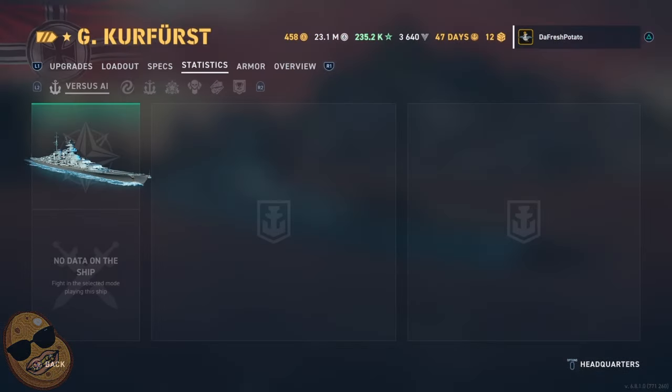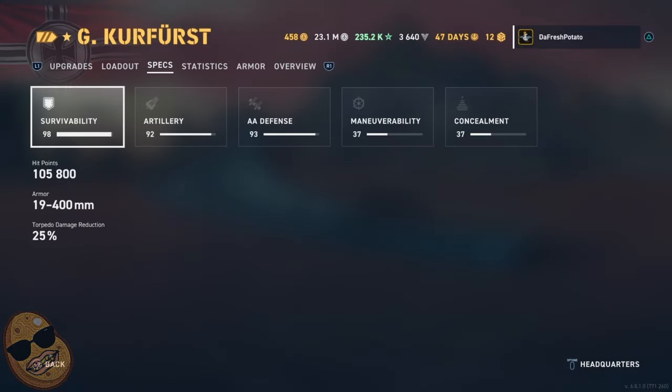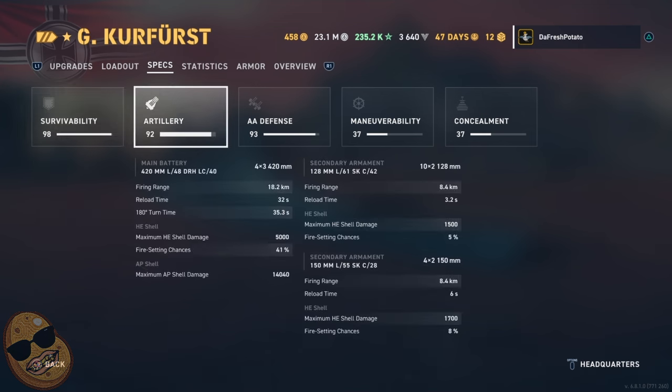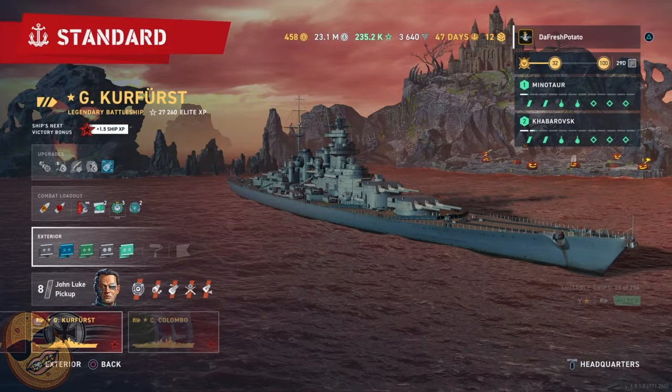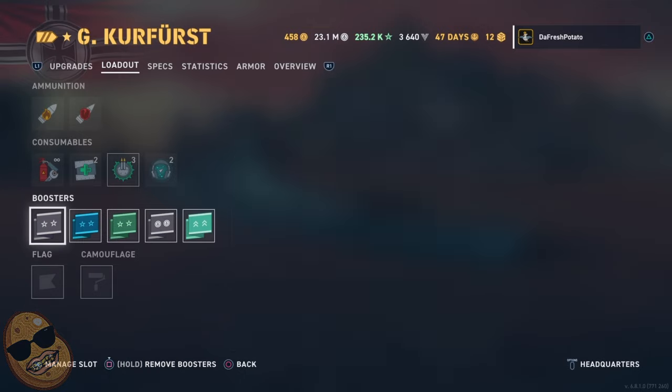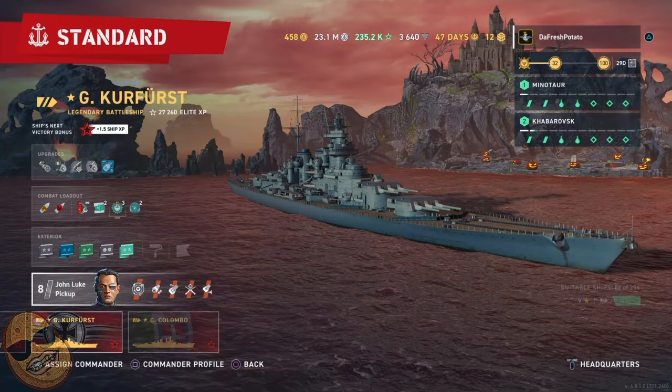GK is a very strong ship when you have it in the right hands. Like I said, 420 millimeter guns. Our secondaries are only 8.4 km right now, so let's continue with the setup so we can improve that.